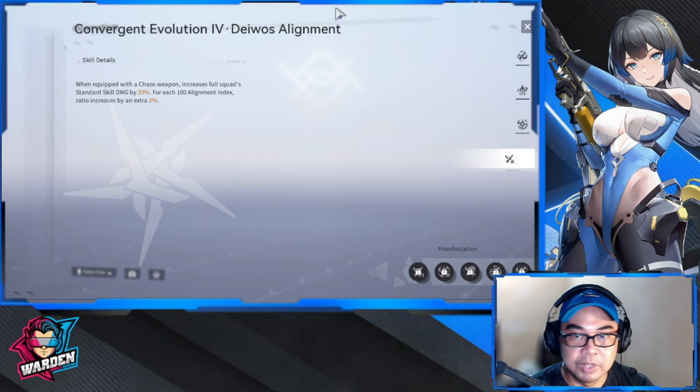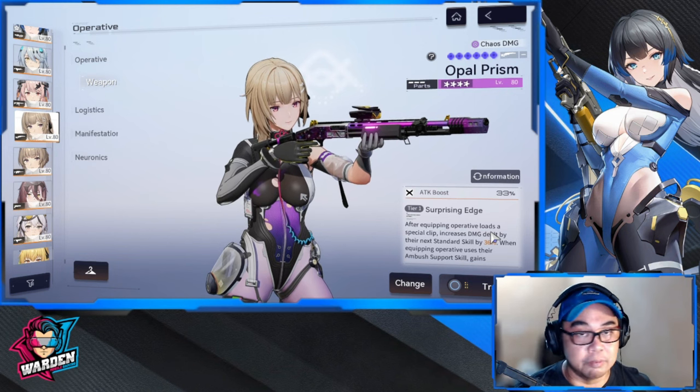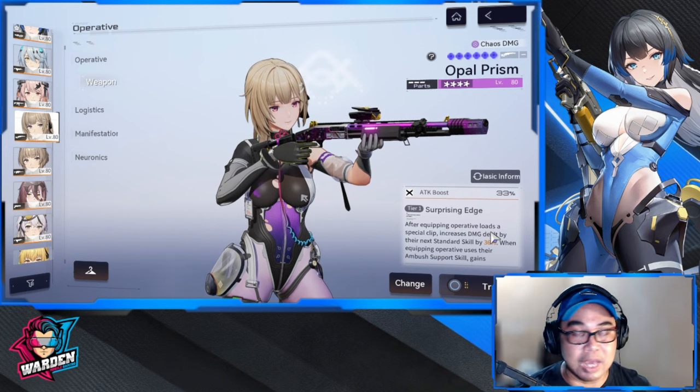Those buffs are from skills. From the weapon itself — starting with Opal Prism, her four-star gun — I don't have the budget to pull for her five-star gun but for the four-star, if you're using her as support, the buff you're looking at is standard skill damage increased by an additional 12 for the remaining duration of Sharpen. This effect will end if the equipped operative leaves the field.